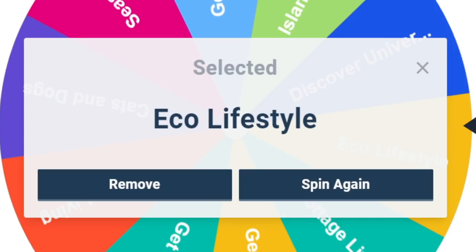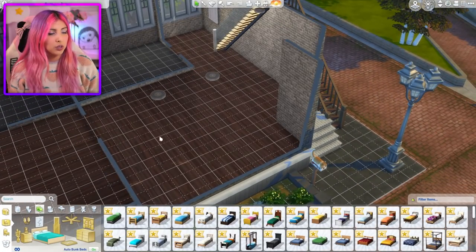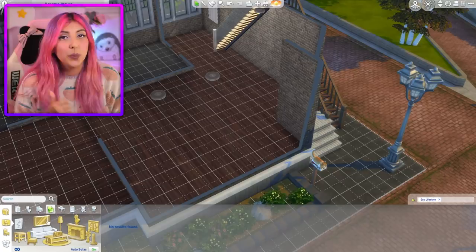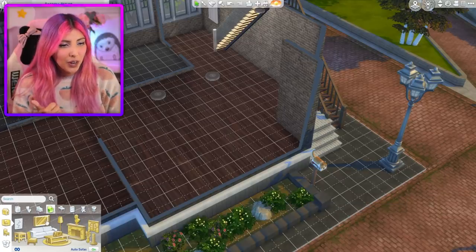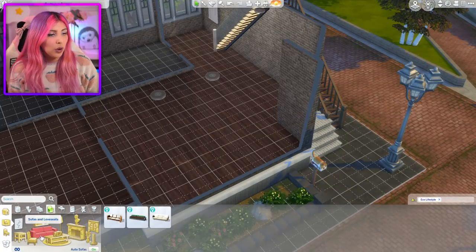Ooh, Eco Lifestyle! Never heard of her. When you enter the house you enter the living room, so that will be the first room that we decorate today. We are very eco-friendly so we don't have an option for the TV — no entertainment for our Sims.